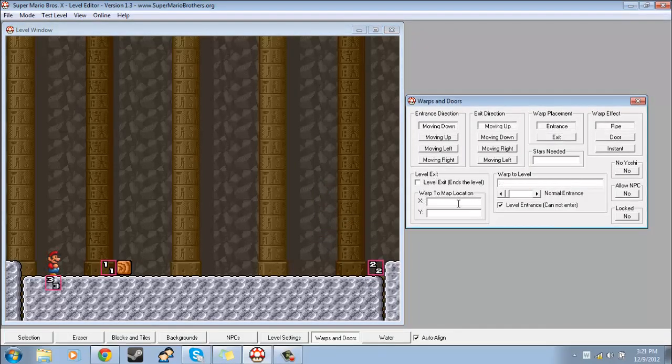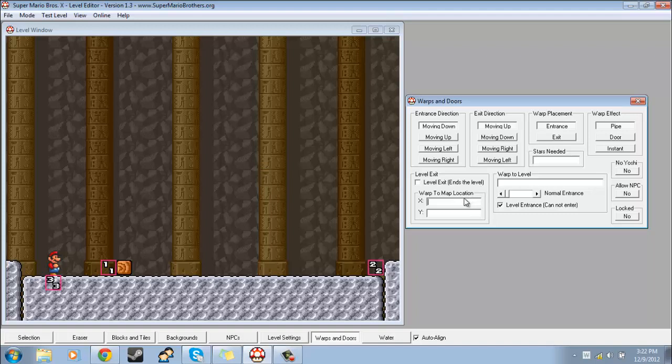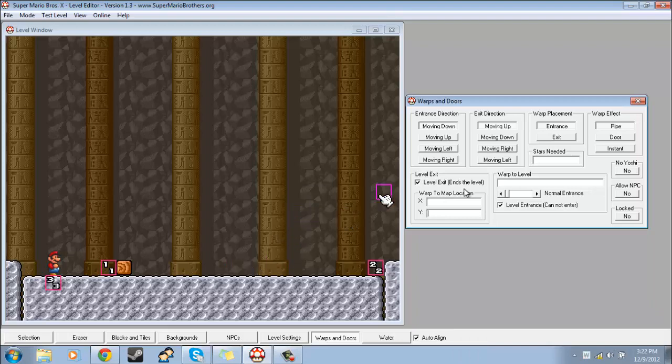Now the level exit option — basically what this does is if you want the player to go into a warp and it just ends the level and they come out on the overworld again, you check this box. Then where it says warp to map location — I've never touched the overworld editor, but I'm assuming you find the coordinates of where you want the person to come out on the overworld, put the coordinates in here, and when they go through the warp they'll appear on the overworld at that location.